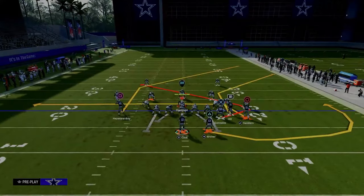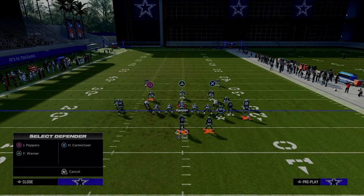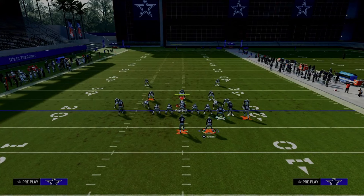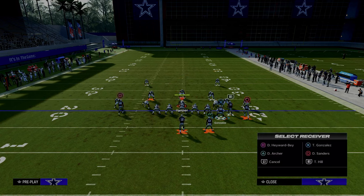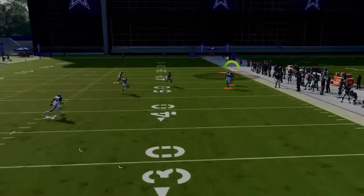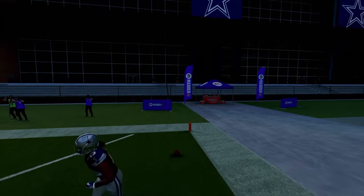Against a cover one style defense, drag the slot receiver, flat the outside bunch receiver, wheel the running back, and smart route the post on first and ten or shorter. The main read against man coverage is the running back wheel — it gets over the top of a linebacker and is very hard to defend. To stop that, they have to put a deep zone to the right.